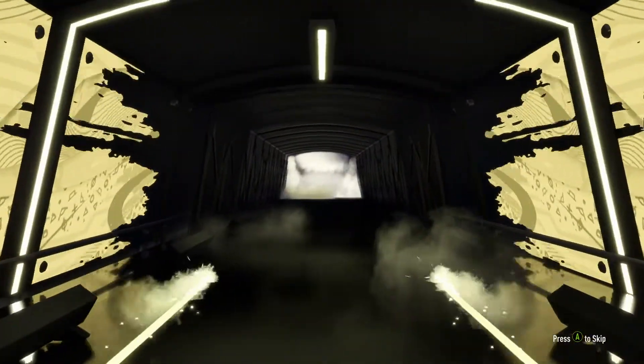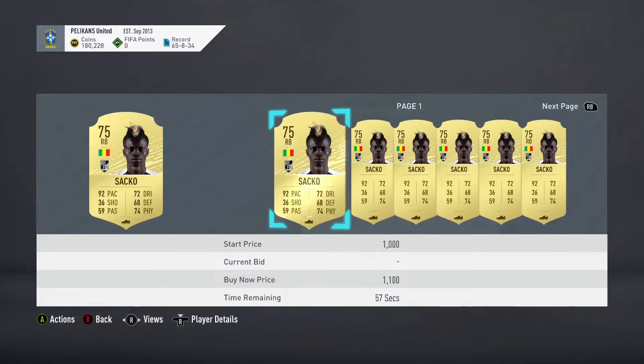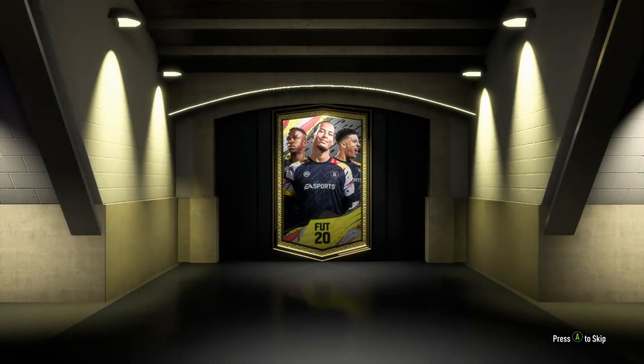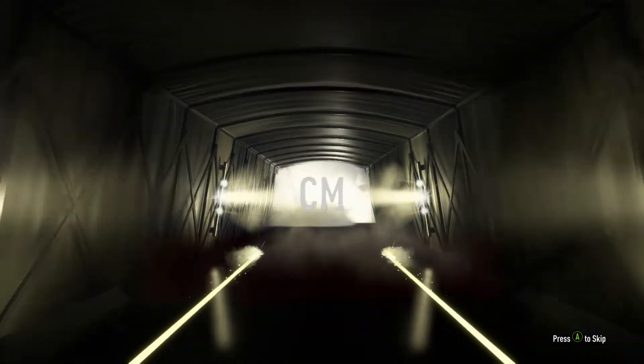So nothing. What do we got? Cool, 76 rated — perfect. That's what we're looking for boys. He actually looks pretty good. I doubt he goes for anything — not that I could sell them anyways. So these aren't necessarily super helpful, but if we pack something that's really good for SBCs, that might help eventually.